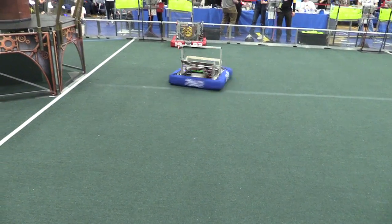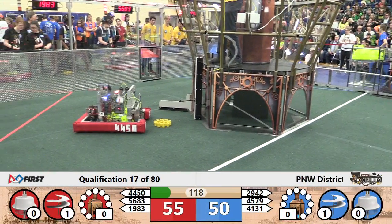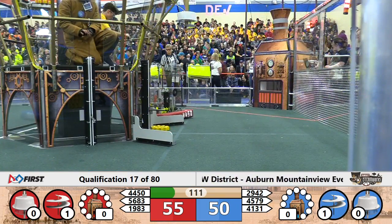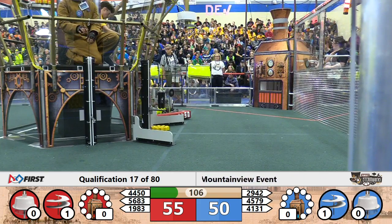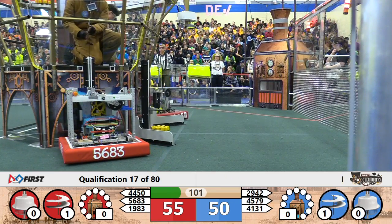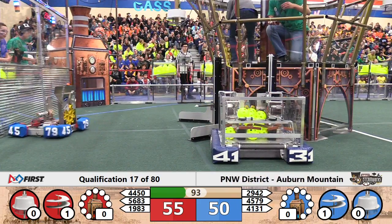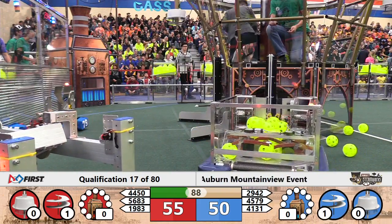We could use some scoring up on the screens there in a minute. 29.42 takes on a gear for Blue. Panda ER heading back over to their airship — let's see if they can successfully deliver that gear. 56.83 coming in for Red. Team Rave got a successful gear on board, working on that second rotor. And 56.83 releasing the fuel onto the field.